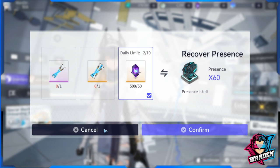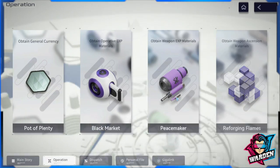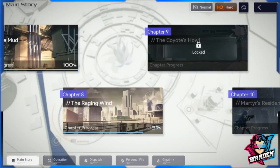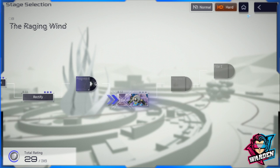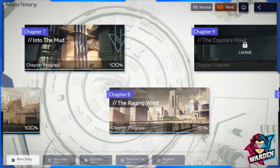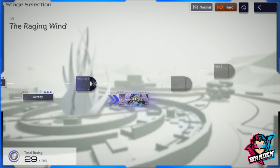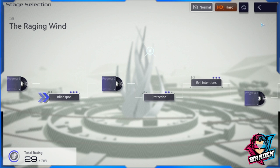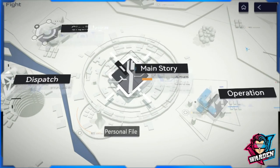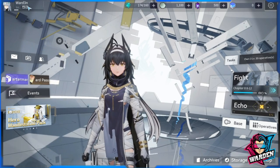Moving to the next problem: the energy requirement. These are the stages we usually farm. If you're stuck in the main story — for example, this is chapter eight — to go to chapter nine you need to be level 60. I know because when I was in chapter seven I had to be level 50 to play the first combat scenario. Every chapter has a level limit, and chapter nine is at level 60. I'm currently at level 53, which is a big problem.